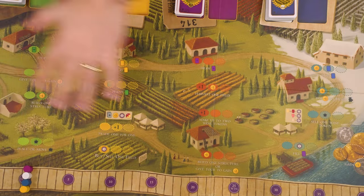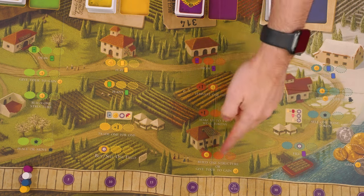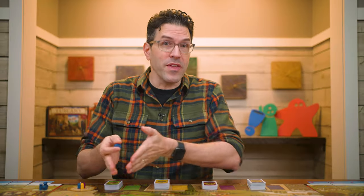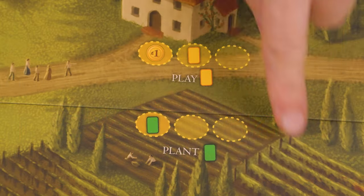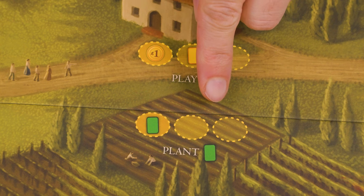First, we now have all four seasons represented on the board: Spring, Summer, Fall, and Winter. All the previous rules apply, meaning you can only place workers in the current season, and once you pass you'll wait for everyone else to pass before placing workers in the following season.